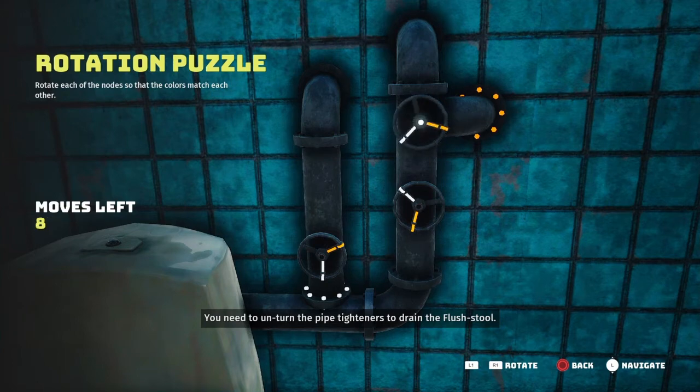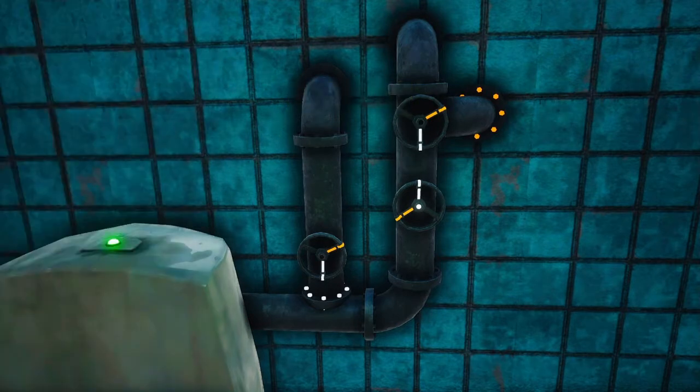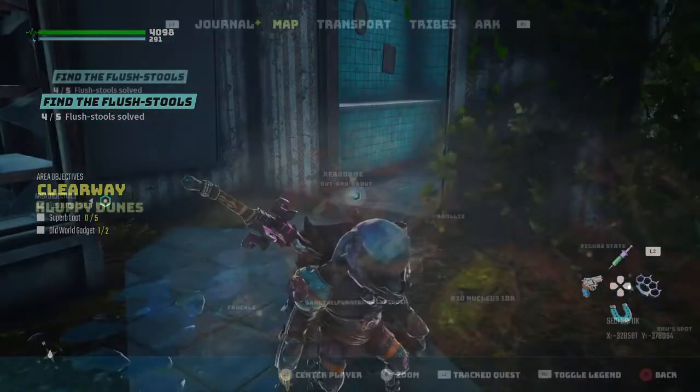This top one we're going to go ahead and go left three. This bottom one we're going to go right one. And then there you go — that's how we get the fourth flush stool.